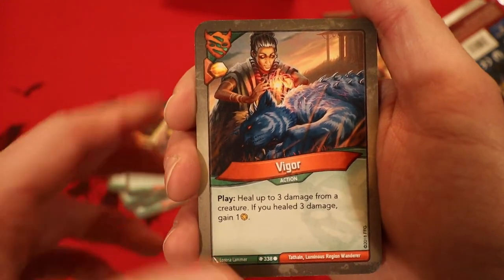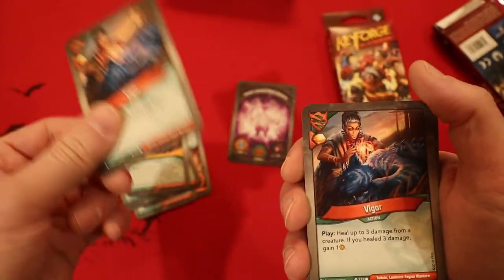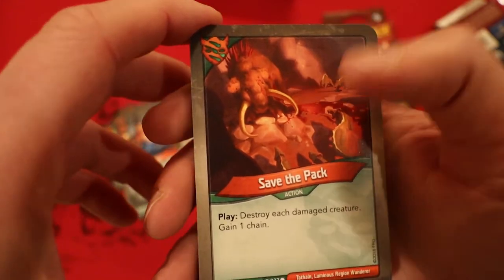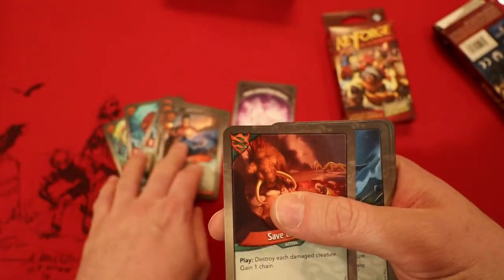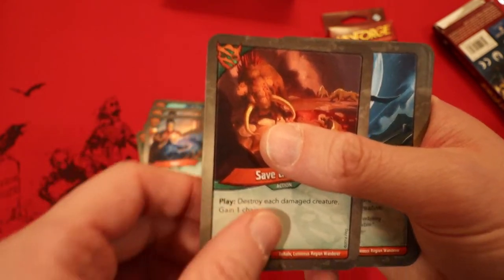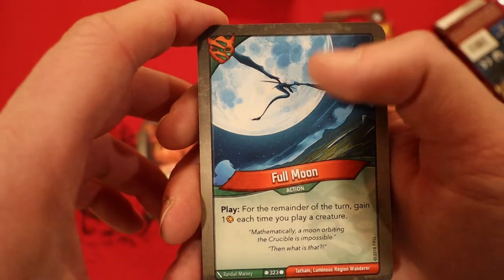Vigor — I love this card. You play it, you get to heal up to 3. If you happen to have healed 3 damage, you get an Amber; you also get an Amber whenever you play it. We got 2 of those. Save the Pack — destroy each damaged creature and you gain a chain. That's a pretty good card to have with our combo here that heals with both Vigor and the Bear Flute. Full Moon — for the remainder of the turn, you gain 1 Amber each time you play a creature.